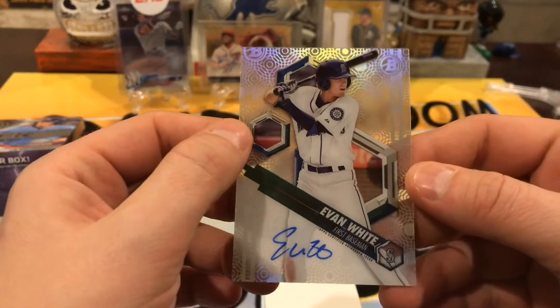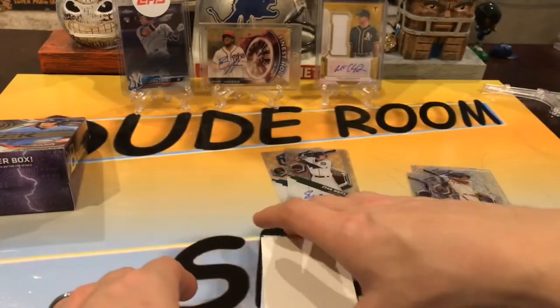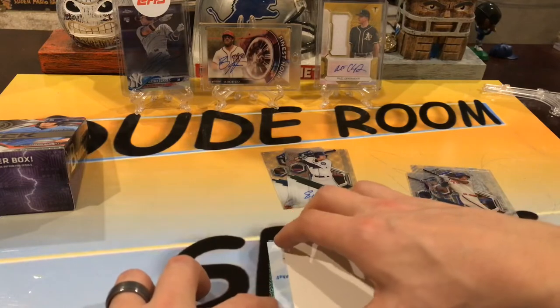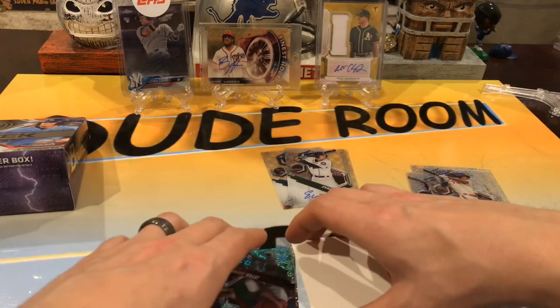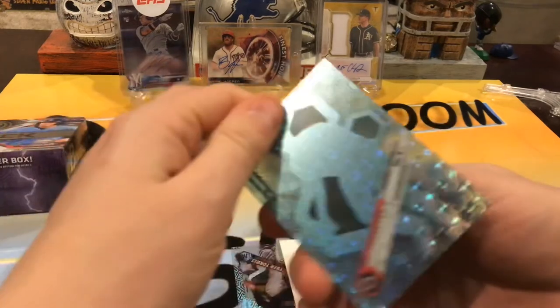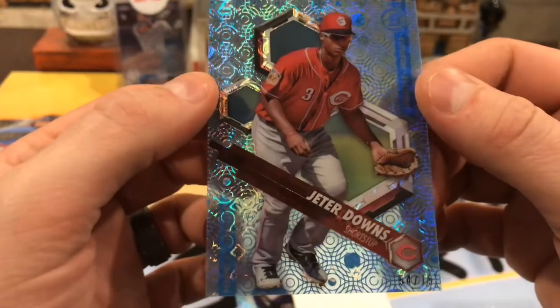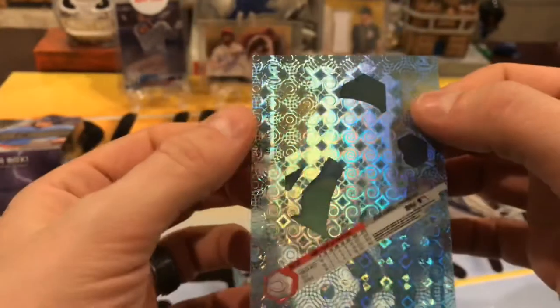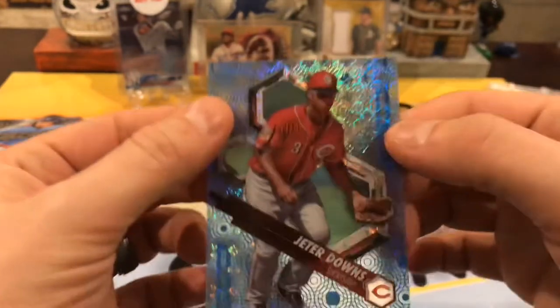I see a redemption — could be good, it could be bad. We have Evan White. I'm going to save the... wait a minute. I think the redemption is a freebie. This must be a blue parallel. Is it numbered? Cheater Downs. Not numbered.